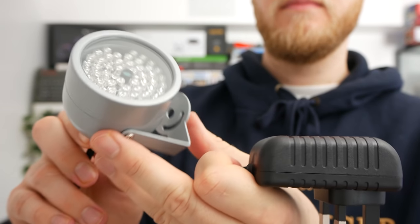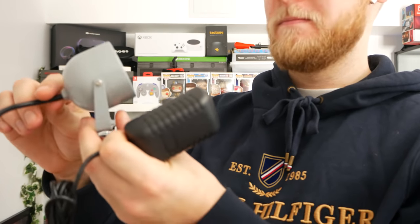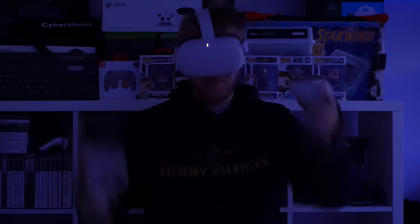The Oculus Quest's tracking can suffer if your room is too bright or too dark — you need to find the sweet spot. A useful solution is an infrared illuminator. This light is invisible to the human eye, but the Oculus Quest cameras can detect it. So if you're playing in very low light with one of these illuminators on, your tracking is picked up much better, letting you enjoy VR without needing the main lights on.